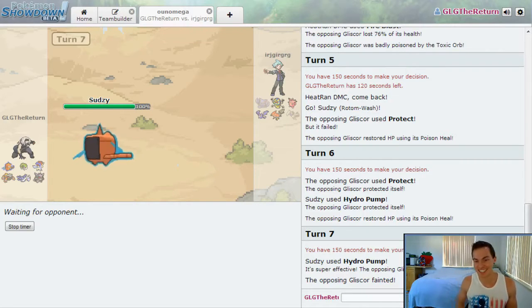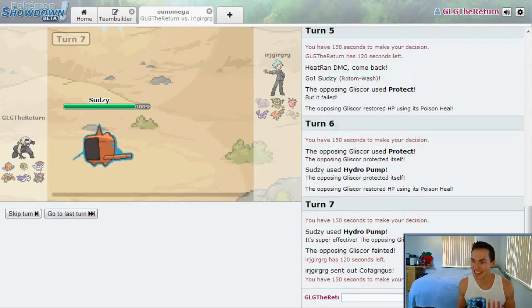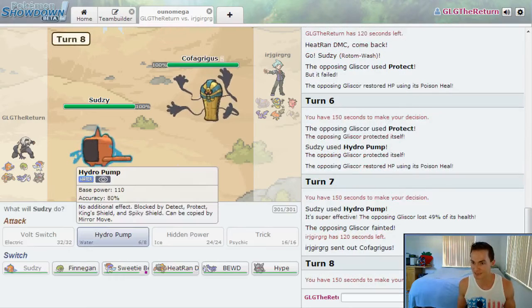It's fun when you get a team like this that's choice-locked into everything and they don't have resists. It's so risky having Sudsy here popping off those Hydro Pumps. Not bad — now he can't switch into the Cofagrigus.